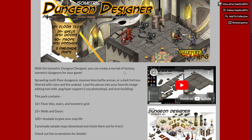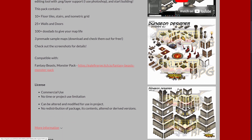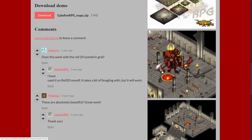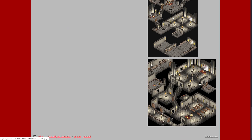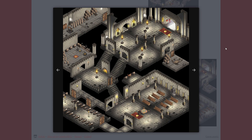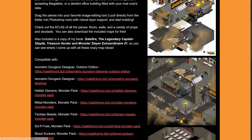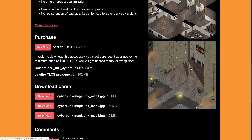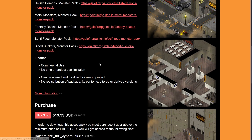Then we have the Dungeon Designer. This is basically the actual raw image files — PNG with layer support for creating isometric setups. You can see various different walls, dungeons, and floors you can work with. You mix the characters and the 2.5D style sprites all together and this is the kind of environment you can create. There is also the Cyberpunk Edition — kind of the same thing, just with a more modern, futuristic, cyberpunk-y vibe to it.